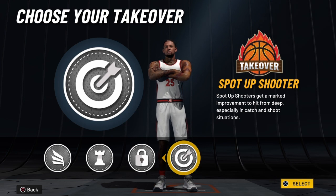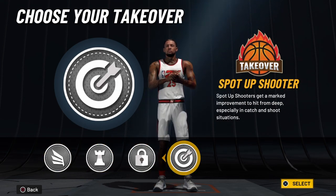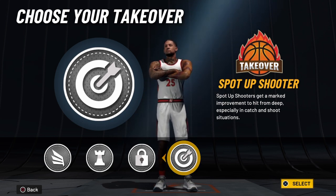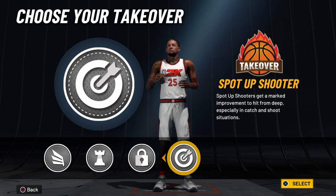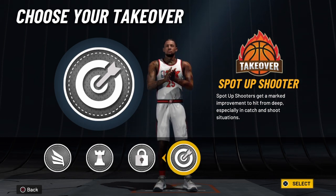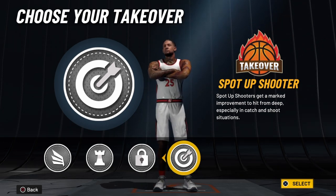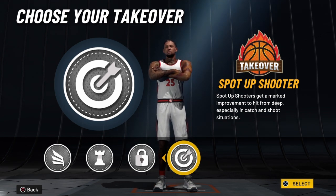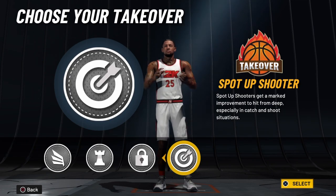We're going to take the spot-up shooter takeover because this is the first time Ben Simmons has ever had an 85 three-ball at 99 overall. Once you ignite the spot-up takeover, the system is going to recognize him as Ben Simmons. He will also have pro contact dunks. This boy right here is a bad man.